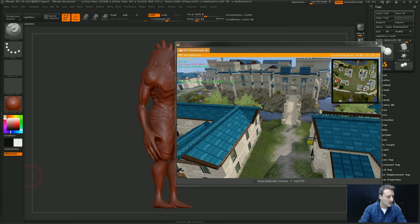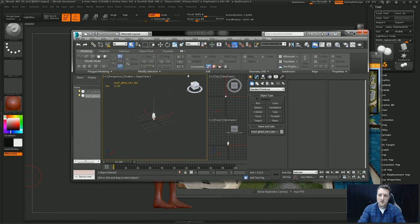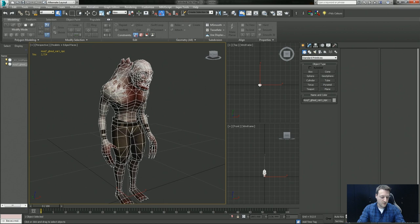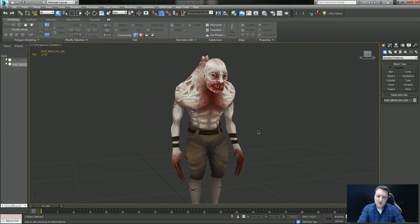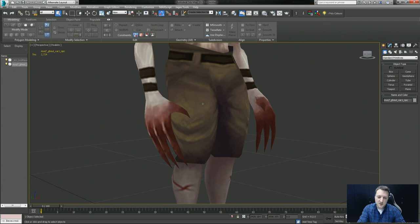I can show you this inside of Max as well. Moddemo would take the base sculpt from ZBrush and then create a low-poly version in Max, and then refine the texture as well. We're looking at about almost 3,000 polys for this, which is pretty cool. This is a nice example of where we'd spend slightly longer on the texture and make sure it's really polished. Damon did a fantastic job of this.